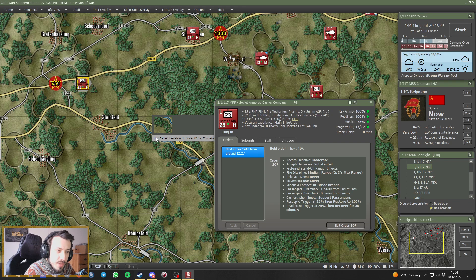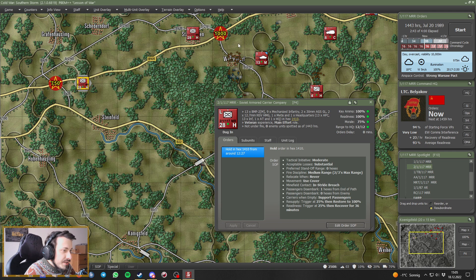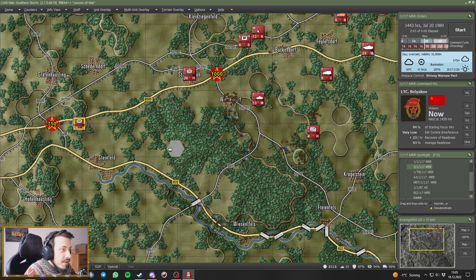Range, morale, ammo, readiness. I'm not sure — if I edit the SOP now to hide the vehicles, would the dug-in bonus then go away and they'd have to dig in again?